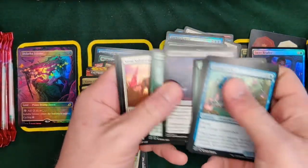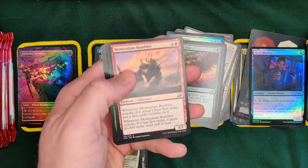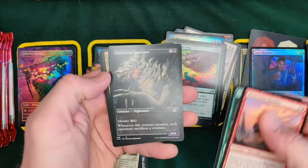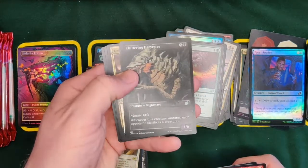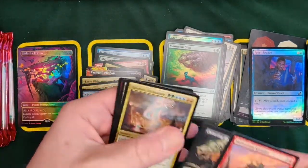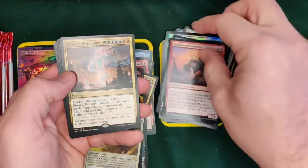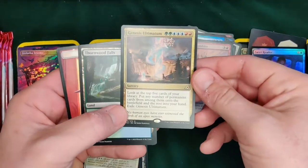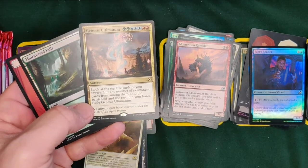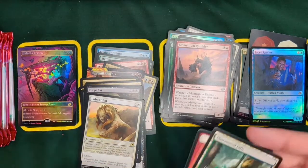Just a reminder — any patrons, we will be giving our cards, at least in our packs when we open them, we do sell them to our patrons for 75% of face to face. Hey, we got a different ultimatum — Genesis Ultimatum! Look at the top five cards of your library, put any number of permanent cards from among them onto the battlefield and the rest into your hand. Very nice, Mr. Ultimatum.